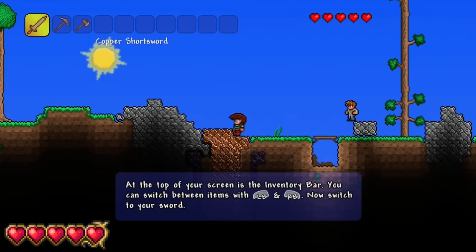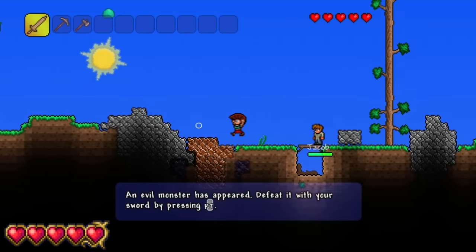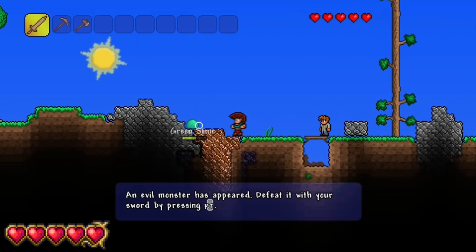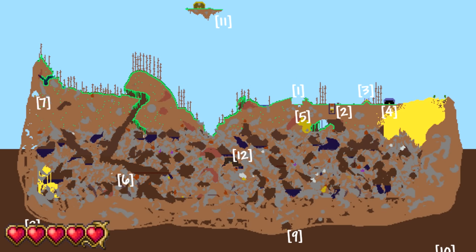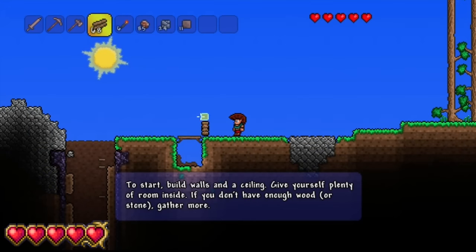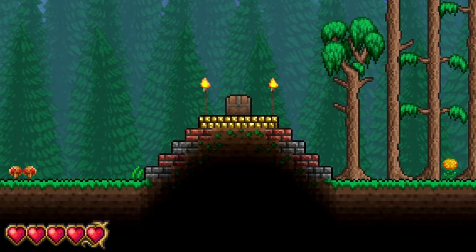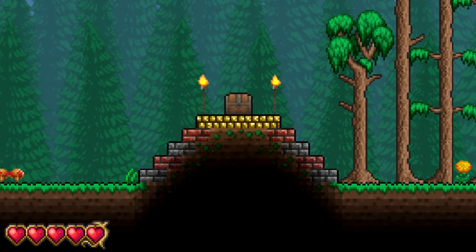Tutorial World. In the older versions of the console version as well as the mobile and 3DS versions, Terraria had a tutorial world that was very similar to the ones in Minecraft. The player would start on a small floating island and be instructed to do very basic tasks like collecting wood and mining ores. Along with this world also randomly generating your character, the map has a plethora of easter eggs hidden throughout.